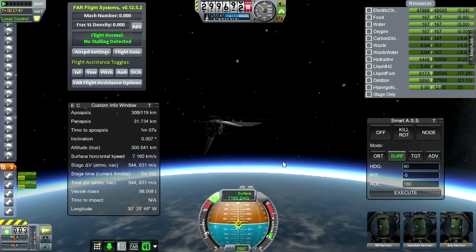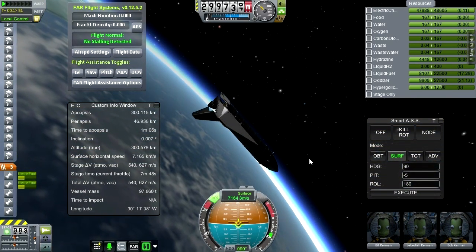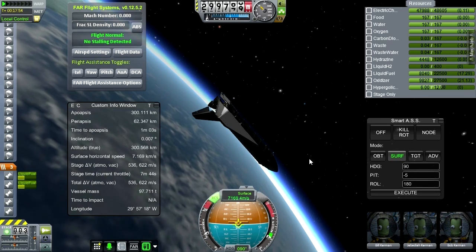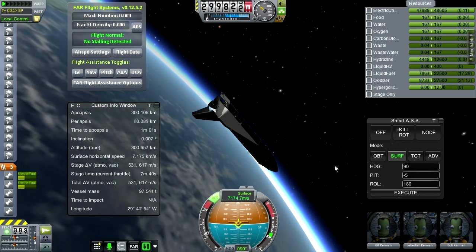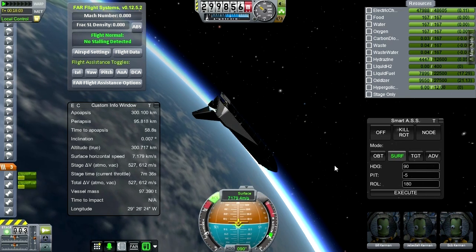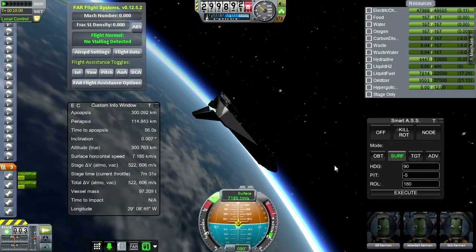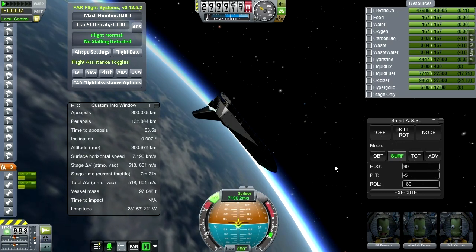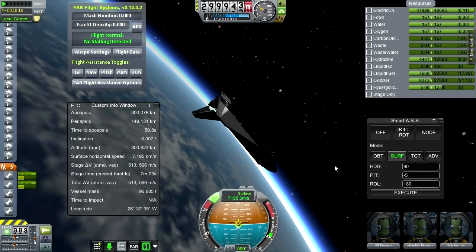SmartASS is much more essential on the reentry portion because the reentry is so long. I cut out most of the reentry portion — it takes more than an hour to reenter with this thing. Here we are slowly creeping up to 300 by 300. You can see the vehicle mass is still pretty high. We'll actually reenter at about 92 tons — we're at 97 tons right now. That's heavier than the orbiter would be with only 6 tons worth of cargo — it's the RCS tank with its 5 ton empty mass that's a killer, and the mass of the parachutes.